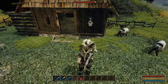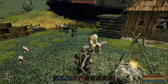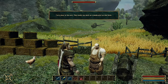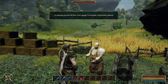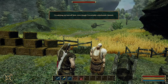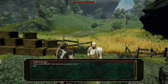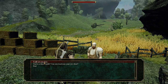I encounter a character named Cliff, who tells me he's a slave to the orcs, forced to work as a woodcutter even though he's actually a blacksmith. I tell him I'll try my best to set him free - no promises though, as I'm only level one.